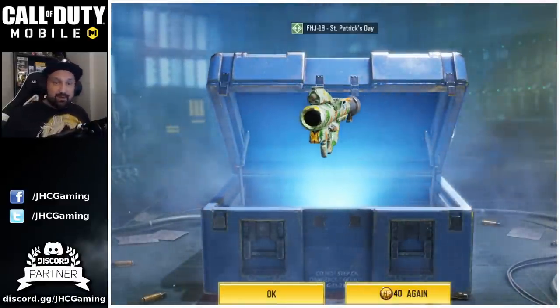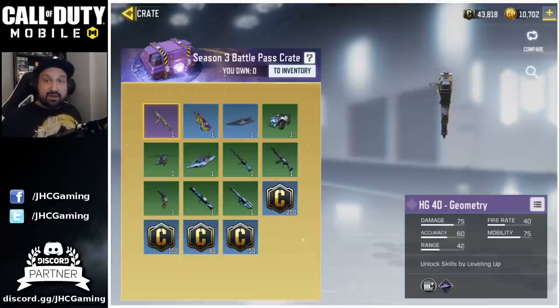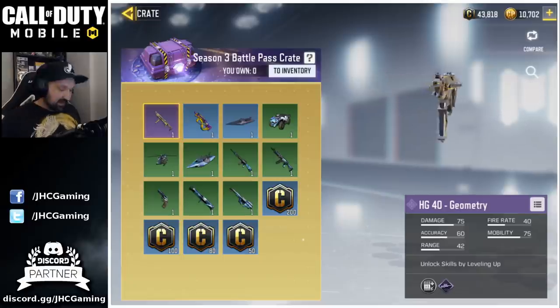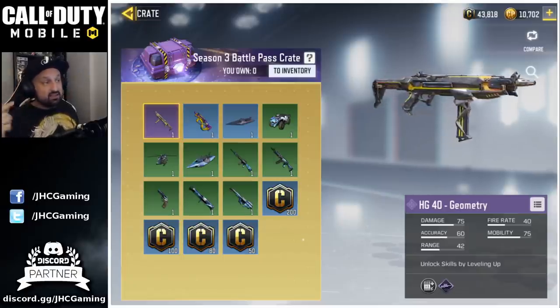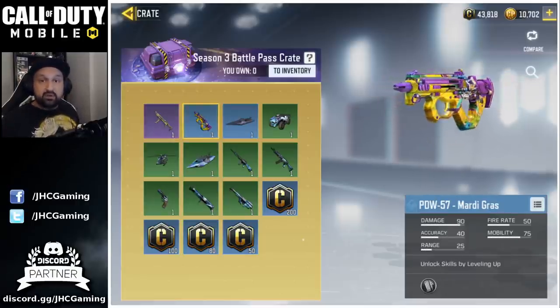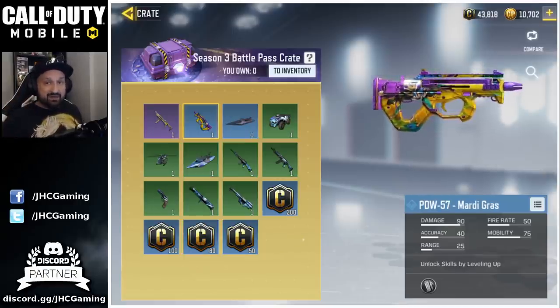No luck — we got an FHJ St. Patrick's. Now the season 3 battle pass crates are here; you're gonna get one at every tier after 50, and this time only one epic. It's the HG40 Geometry, but you also have a beautiful Mardi Gras PDW — I think I like that more than the epic actually.